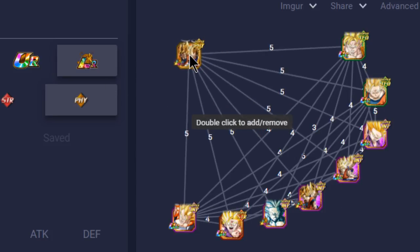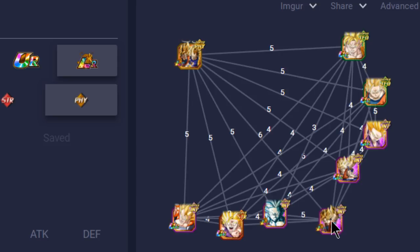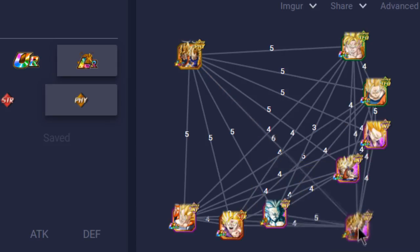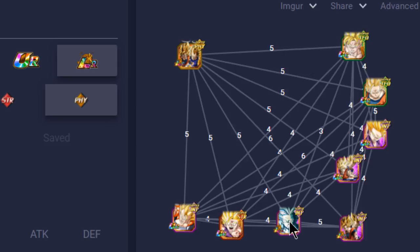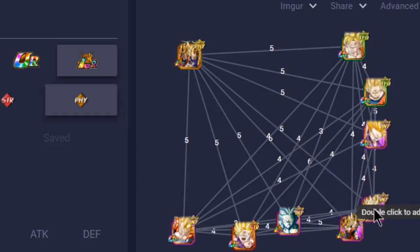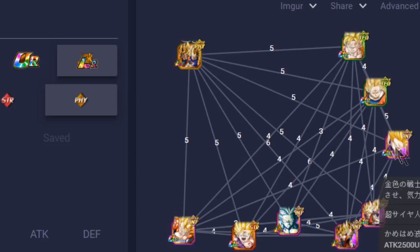These are going to be the best linking buddies for their LR variant. The one that stands out obviously is the LR Super Saiyan Goku and Vegeta - they hit off six link skills, obviously doing the best since they came out as a dual Dokkan Fest and they're the same unit, just one's the Angel variant. Like with Super Vegeto, you also have Gohan for five Ki links - the Super Saiyan 2 Gohan with five Ki links, and also Super Gogeta, the TUR variant.